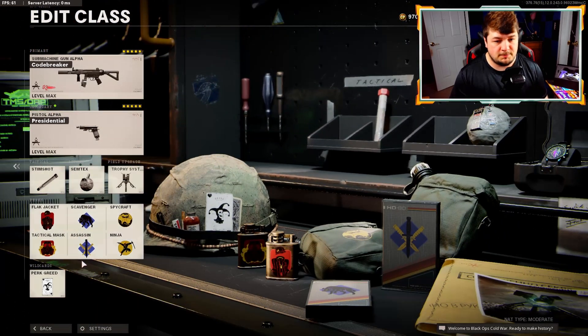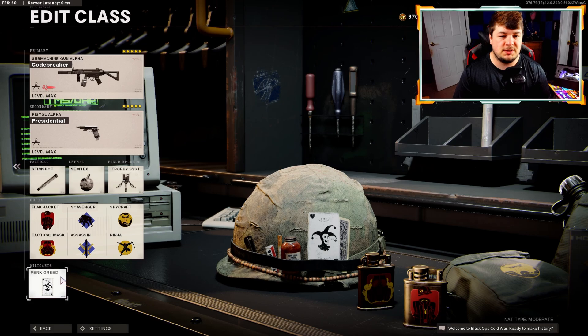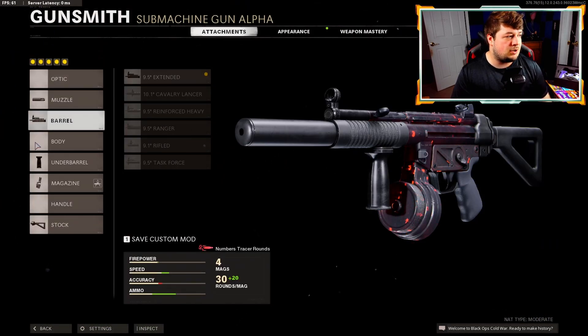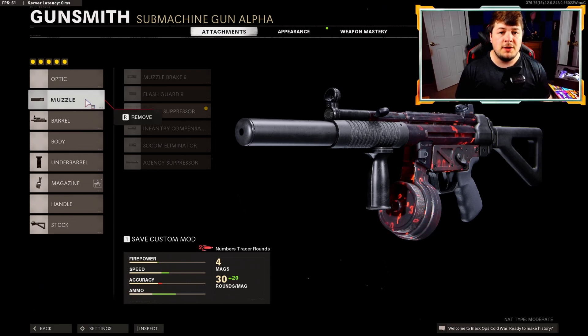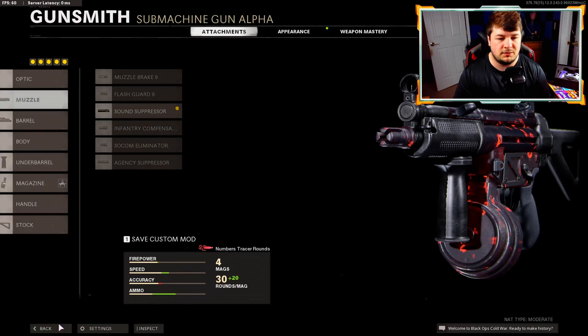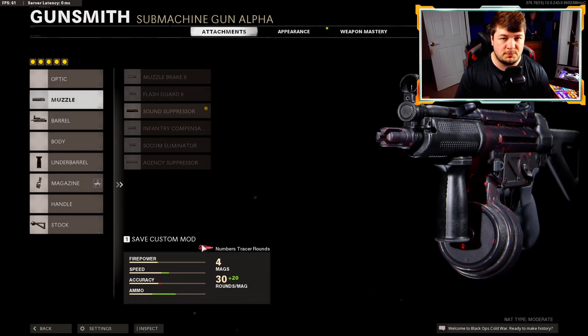It's a five-attachment build — like all my SMGs, I like to run five attachments with perk greed so I can run Black Jacket and Tactical Mask. Starting out, we have the sound suppressor. There's not much vertical recoil control with the MP5 itself, so the sound suppressor just keeps you off the mini map. There is a downside though, as you're sacrificing 15 effective damage range, but it's a very up-close and personal build so it's really not all too big of a deal.